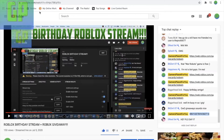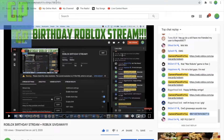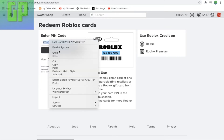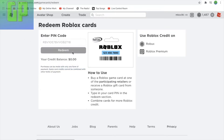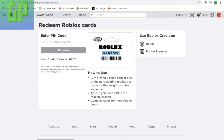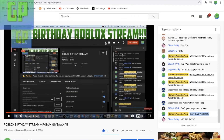You can copy it — it's different on all devices — but you can copy it and paste it into the field, or do it the old-fashioned way. Then you press Redeem and you need to verify. After that's done, it'll give you the Robux. But this card says it has already been redeemed, because someone was the first to get it.